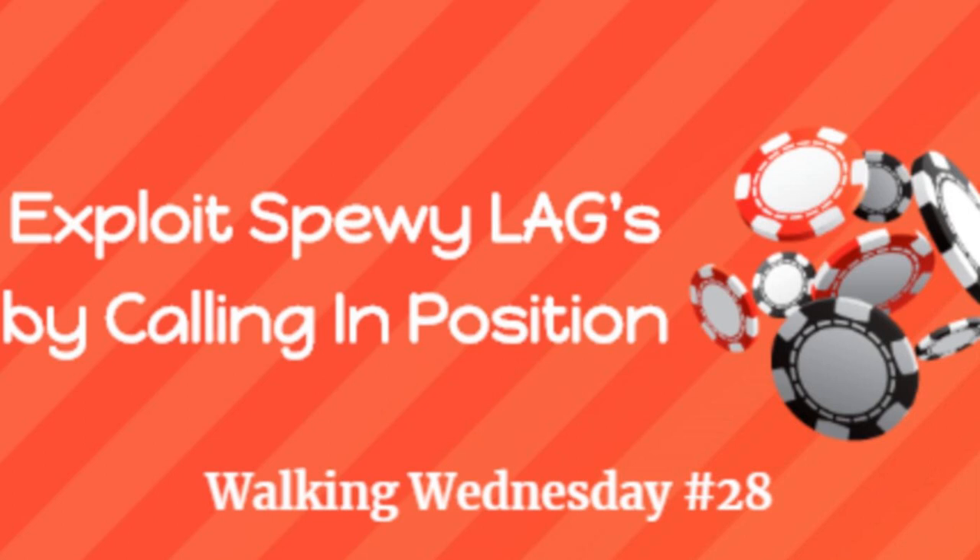If I'm lucky enough to call on the cutoff or button and the blinds both fold, I'm heads up against a loose aggressive player. Oftentimes these players don't know when to quit — they follow up their pre-flop aggression with flop, turn, and river aggression over and over again, just trying to get you to fold. When you're up against this kind of post-flop spewer, you really want to give them the opportunity to spew their chips at you. As soon as you hit a pair, you're just going to call down the flop, turn, and river.